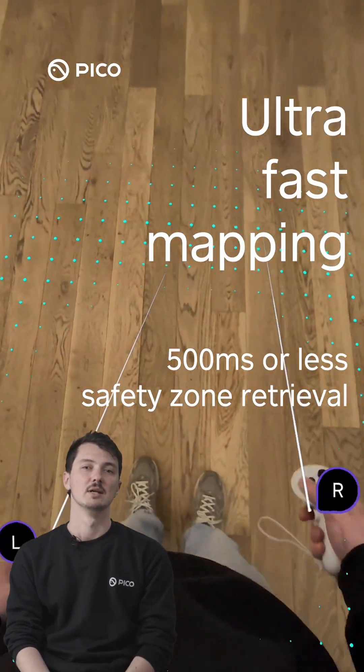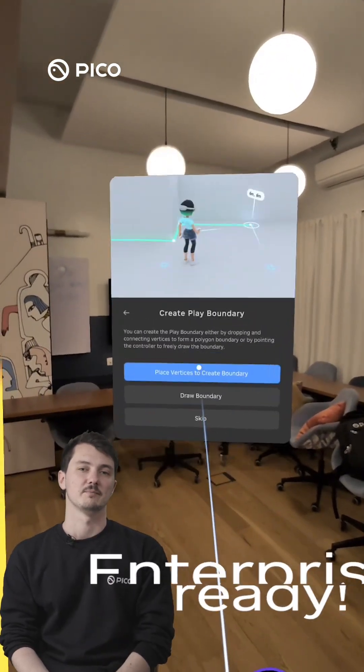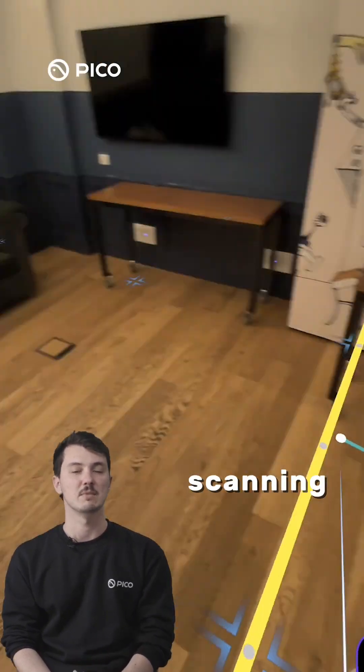Ultra-fast mapping: safety zones are retrieved in 500 milliseconds or less, with errors under 1 cm. It is also enterprise-ready, ensuring seamless compatibility with the Pico Enterprise SDK, allowing full automation of scanning, mapping, and data sharing.